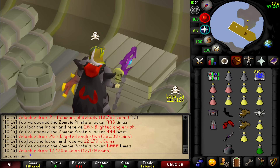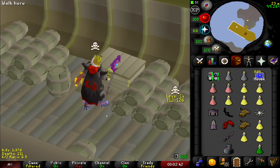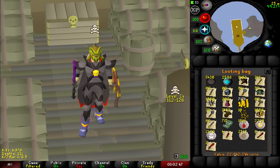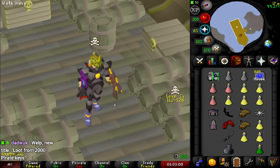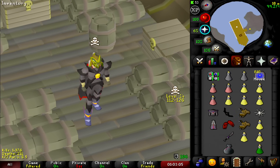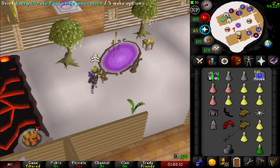Oh no. Okay — a thousand keys. You've opened the pirate's chest 1,000 times. 22.84 mil total — so each key is about 23k loot on average. I spent 107 to 180k and I got 22k back per key and I did a thousand. Oh no. I've just lost what... 150 mil making this video.